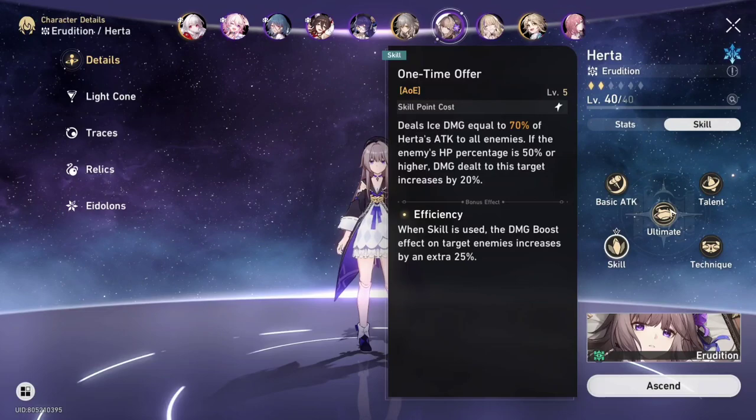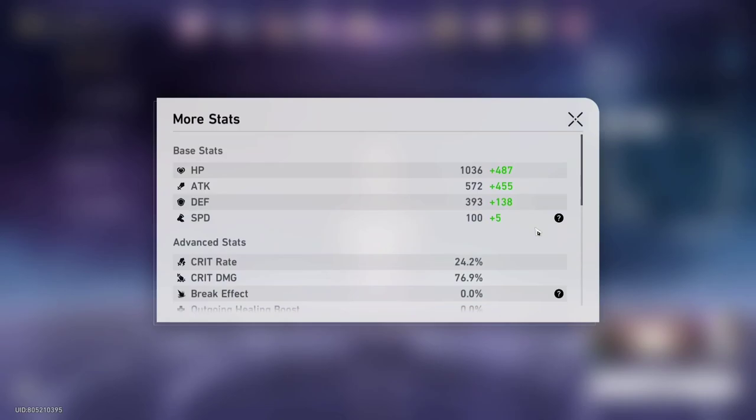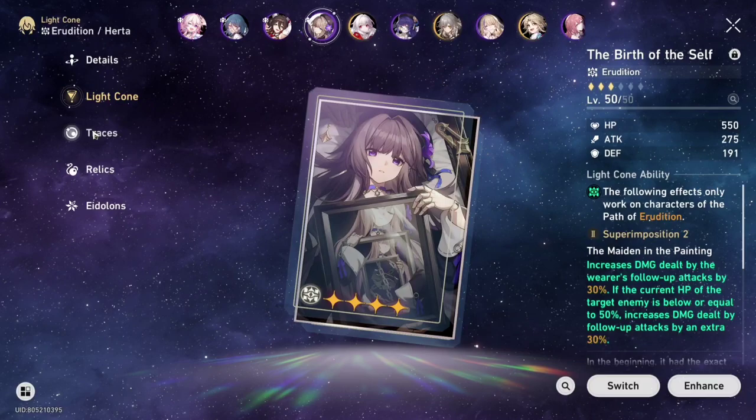Freeze can happen and leads to better survivability for your team as well as extra damage. Pair Herta with heroes like Tingyun or Bronya, or both, for a massive damage increase. Herta is going to be more efficient if you use her in battles with multiple enemies. Her damage will be lacking if you're trying to do the hardest content though.